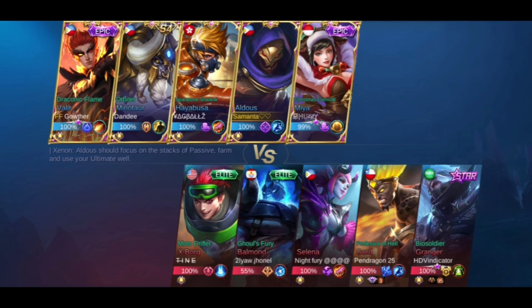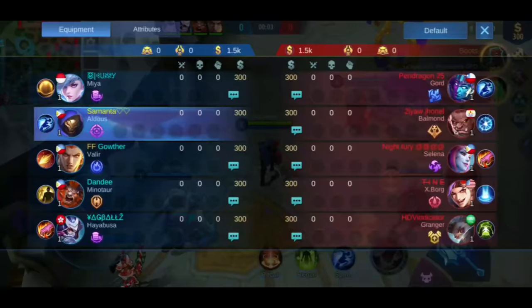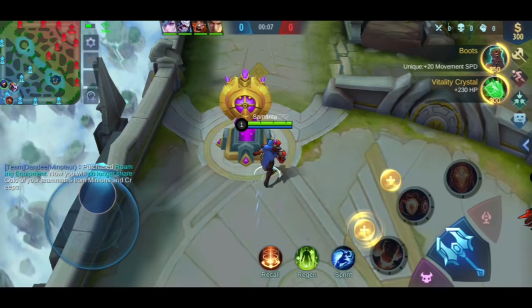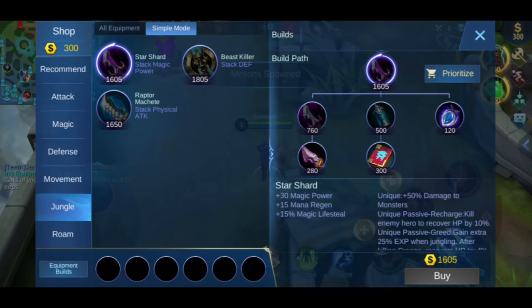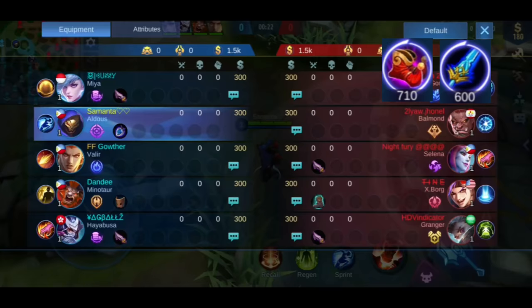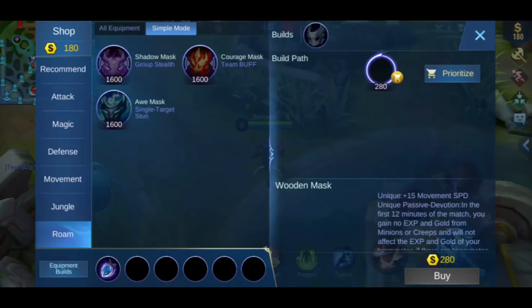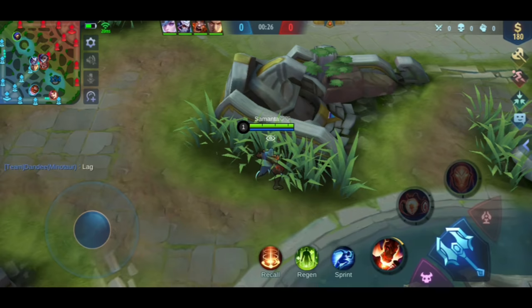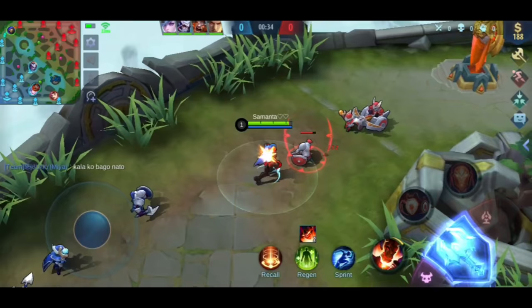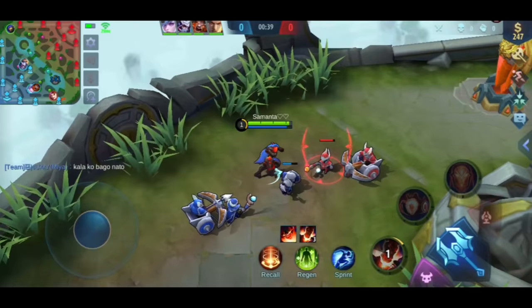For spells, you can use sprint or flicker. When it comes to early game, your early items are very important for Aldous. Since cooldown reduction is important at the start, we'll build cooldown reduction items first. Besides cooldown reduction, mana is also important so you can stack. These are the first two items we'll buy for Aldous. You can also choose between a mask or hunter's knife depending on your matchup. When stacking, it's important that before the creep dies, you've already pressed your first skill once, so that before you last hit it, the skill cools down again and you can use it on the second creep.